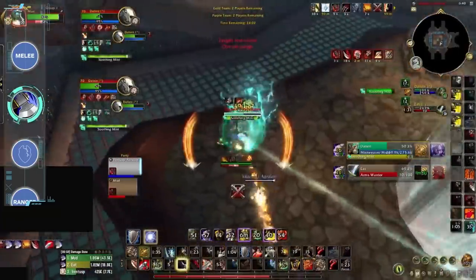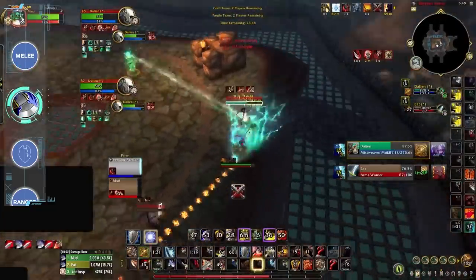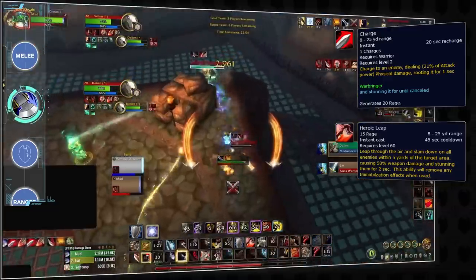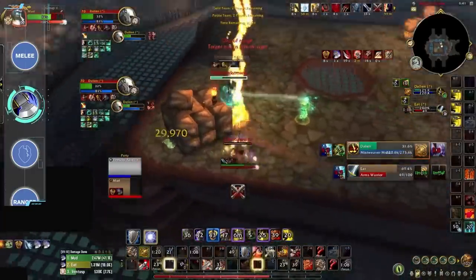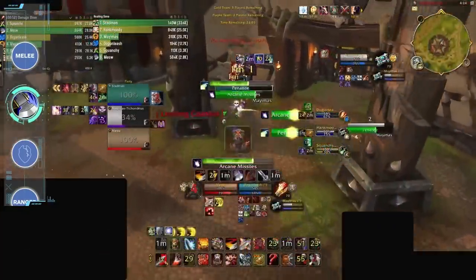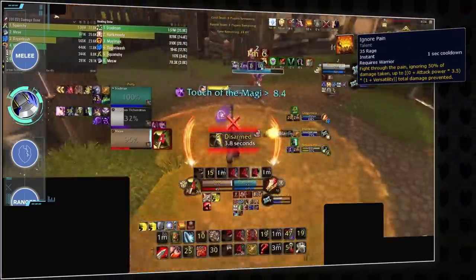A common problem when playing melee for the first time is dealing with being kited, but luckily Warrior has some of the best mobility in the game — with two uses of Charge, Heroic Leap, and Intervene on teammates — giving them multiple tools to stay on target. Most people already know how important uptime is, but for Warriors this is core to their self-sustain: more uptime equals more Rage, more Rage equals more Ignore Pain, which keeps you alive.